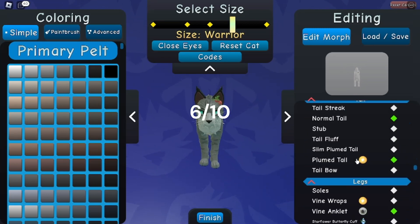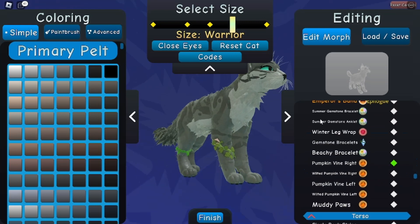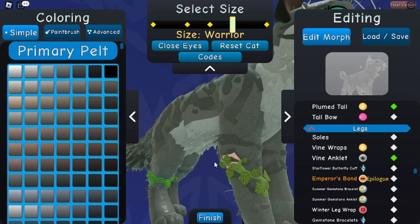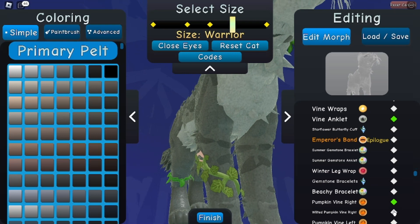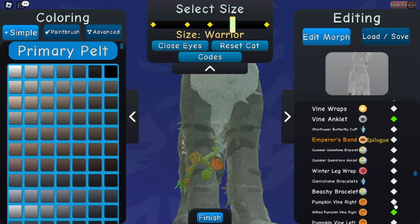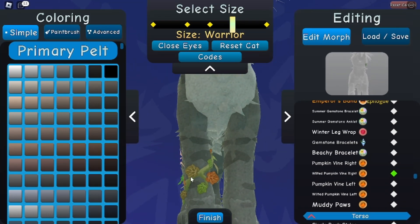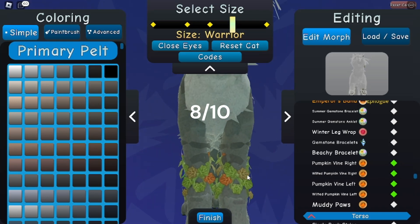For the next thing I'm going to go with the pumpkin vine. I could always use some new vines so I'm pretty happy about this one. There's also a wilted pumpkin vine, and you can actually cross them and double layer them, which I really like. Pumpkin vine left, pumpkin wilted vine right — I'm gonna vote these 8 out of 10 because you can overlap them and they overall look pretty good.